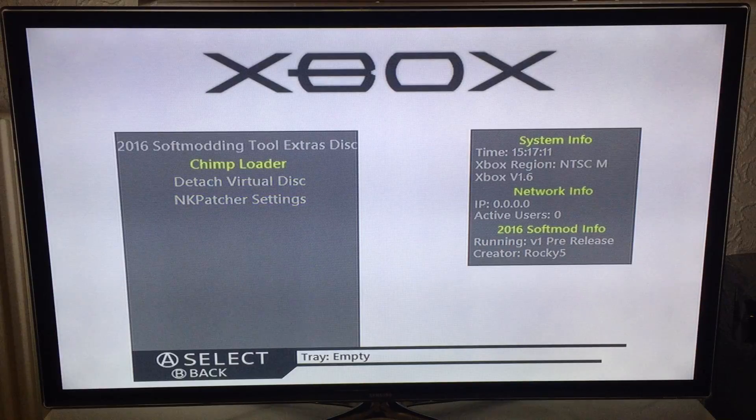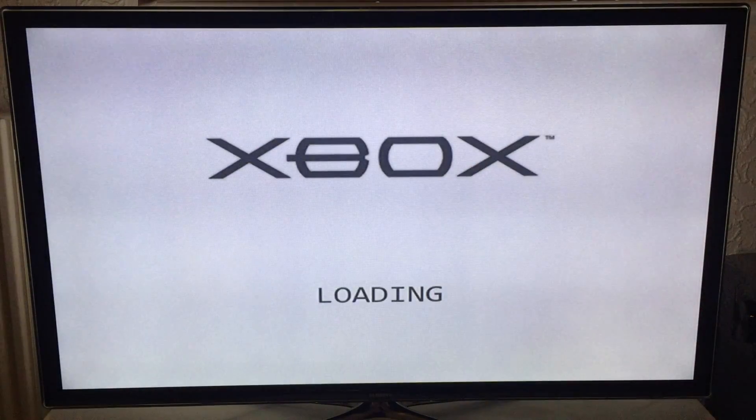Another thing I'll just point out — with this version of the soft mod, or when it's finally released hopefully this month, it will come with an attach and detach XB file. What this does is allows you to run the 2016 soft mod tool extra disk from your Xbox hard drive. You just put the ISO in the 2016 soft mod tool extra disk folder, fire it on your Xbox, and you can use it to install whatever you want. You don't need to burn the disk anymore. Also, due to the way I modify Unleash X now, the Disable Shadow C function will now work with the virtual ISO.